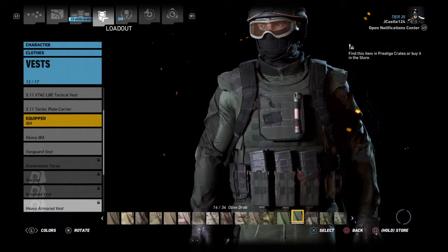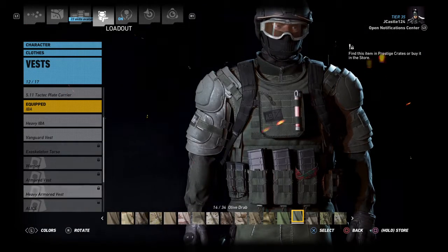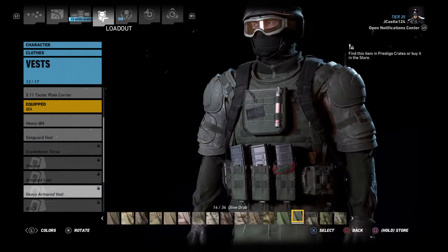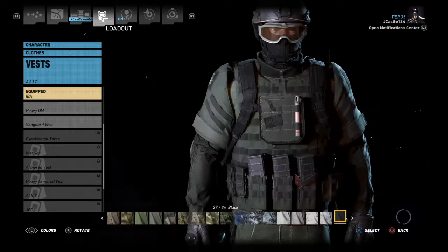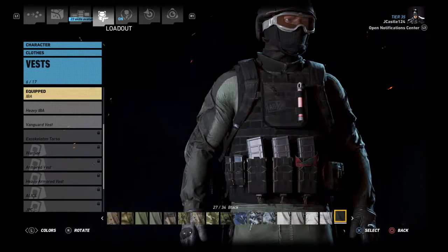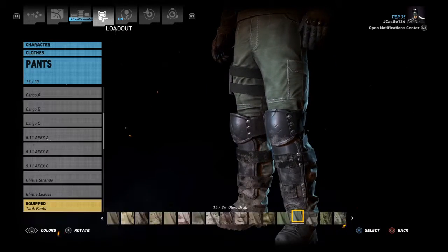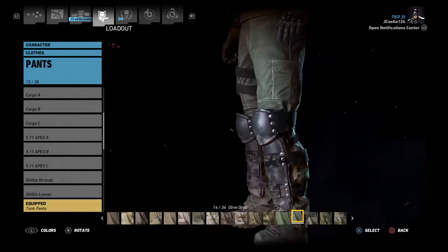I think it was the heavy armored vest — I don't have it unlocked anyway. The best next option was just the regular IBA vest. I don't really like those big shoulder pads. I went with tank pants because they have knee pads and shin guards.